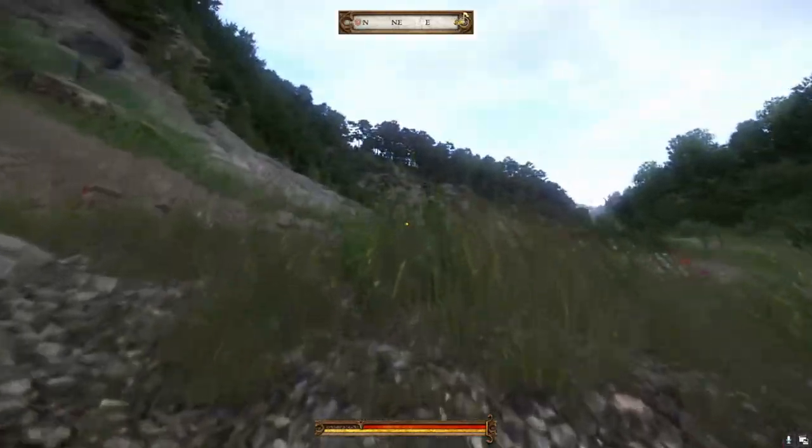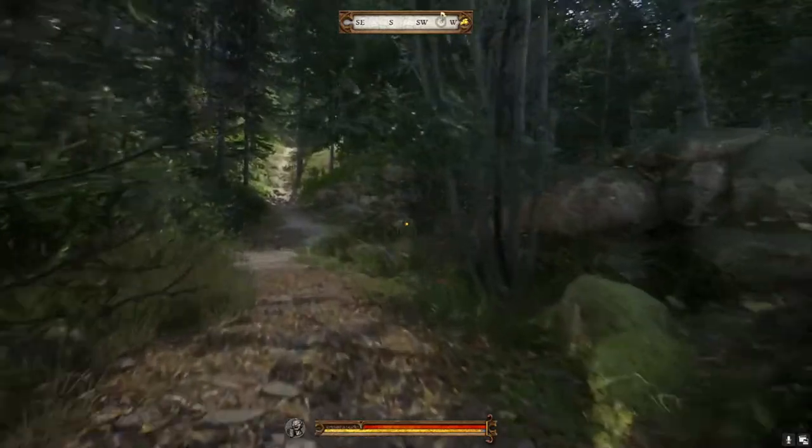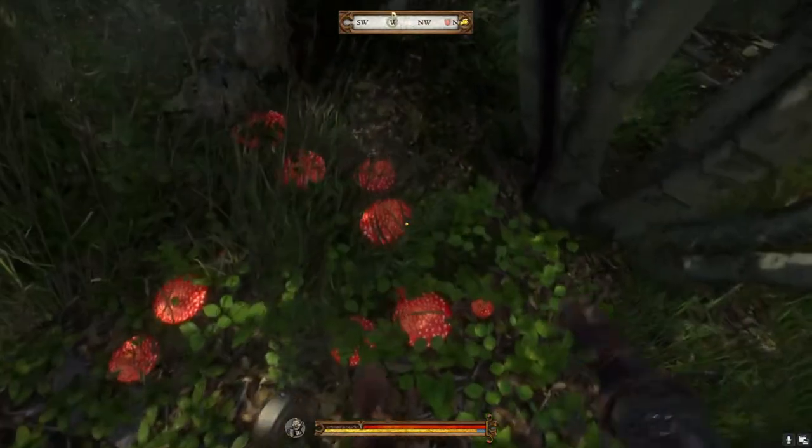Wormwood can be found just south of Ratae, next to this villager's house. Fly Agaric can be found in the same location, across the river — follow the path from the villager's house and you should see the mushrooms just to the right.